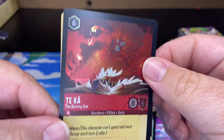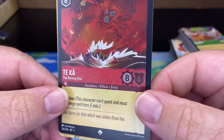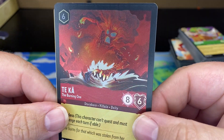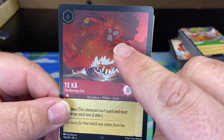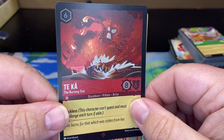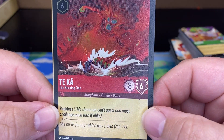Rafiki! Oh that is nice — a super rare Rafiki! So the only one better than this would be if it was a Legendary, because I'm pretty sure they also have Enchantment cards in the first series. Oh but that is an awesome card to end on — that one is really cool. The burning one.